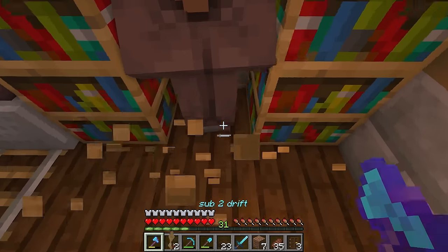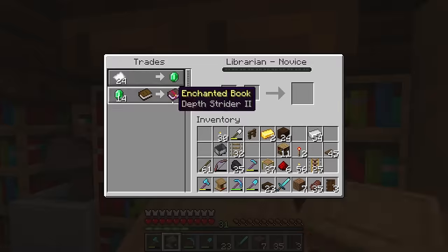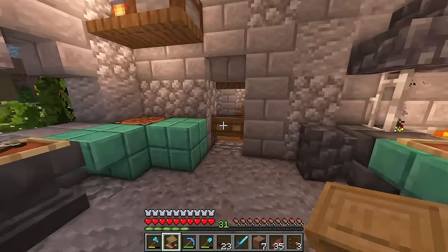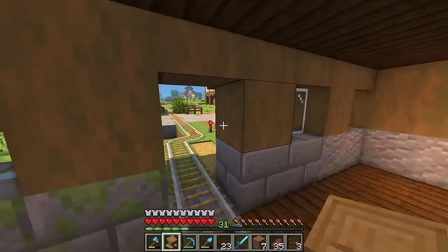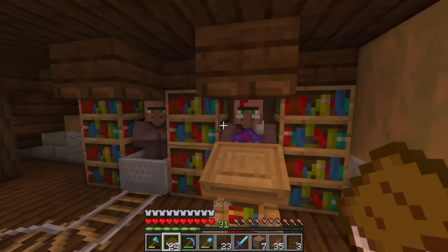Oh yes — okay, we got it. And it's a good thing we have tons of emeralds from trading with these guys. He's also requesting some Twilight books — well, it's a good thing I've got plenty of those. So we finally got silk touch. Now, since we're already here, I feel like I should try to get another enchantment with this dude.